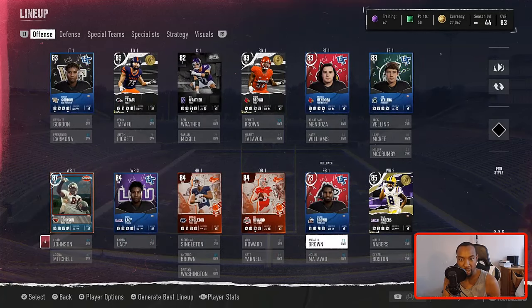When it comes to the offense, I want to grab some more wide receivers. These guys have been good for me right now because we actually have a pretty decent record in champs. It's time for us to really hit that next level, hit that next tier, and in order for us to do that, we got to make some coins.